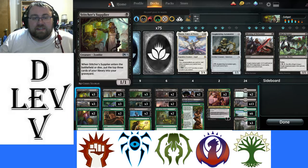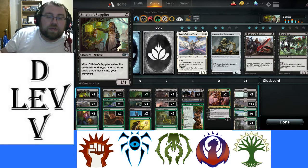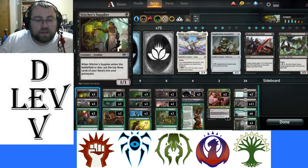In the one-drops, we have Stitcher's Supplier — the one I always forget the name of in reviews — a 1-mana 1/1 from Core Set 2019. It's a zombie, and when it enters or dies, you put the top three cards of your library into your graveyard. So essentially, we use this to help fill our graveyard.